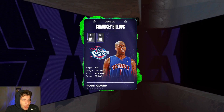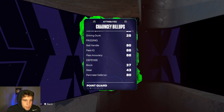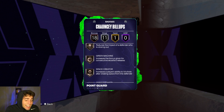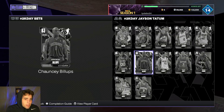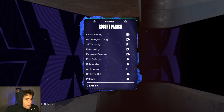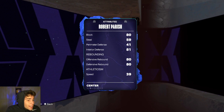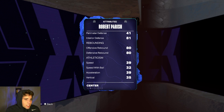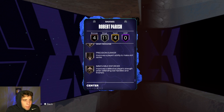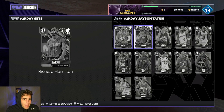Chauncey Billups is 6'3'. He still has that Chauncey Billups base which I'm predicting is absolutely horrible. Defensively isn't bad and he does have a ton of badges, but I think the problem with Chauncey Billups is going to be that release. Robert Parish is 7'1' — he has decent badges but he's just slow and not great movement-wise.